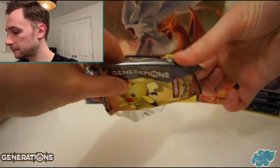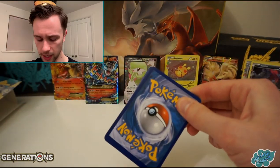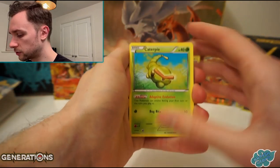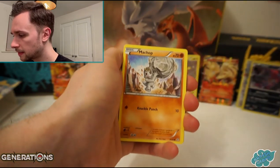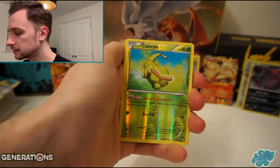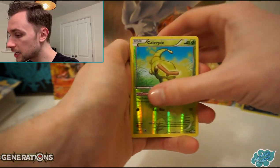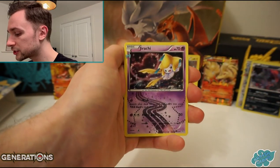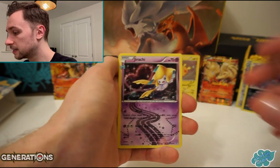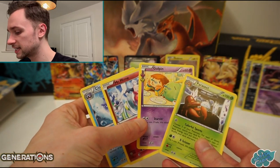So we're in with the last pack, the Pikachu pack - peek-a-pack if you like. We are about to wrap up this opening. So let's do it. We have Caterpie, Machop, a Lightning Energy, Shellder, reverse is another Caterpie. And to finish off our Radiant Collection, we have our Jirachi holo card - I like the pattern. And then finally, we have a Parasect. So nothing in the last few packs really.